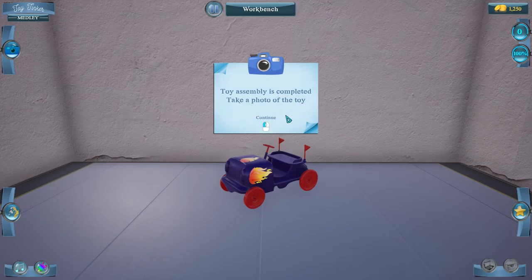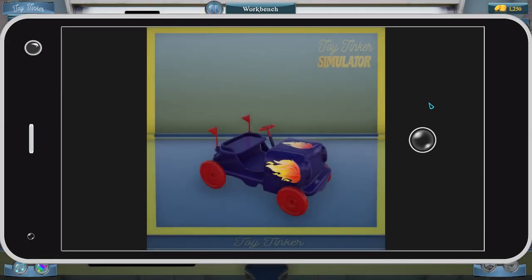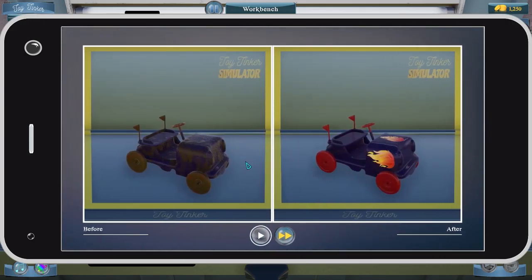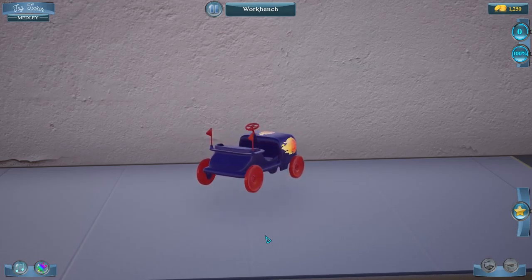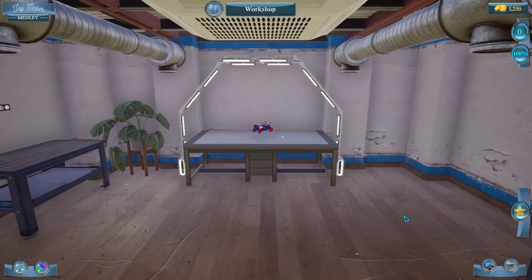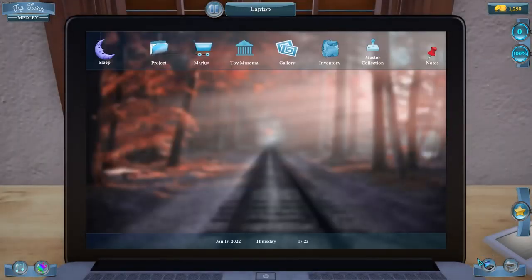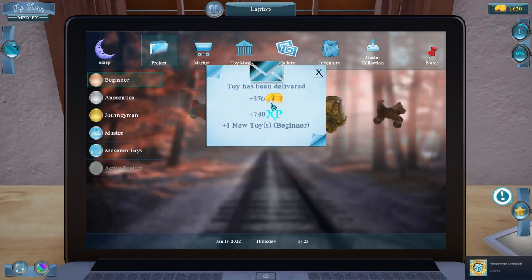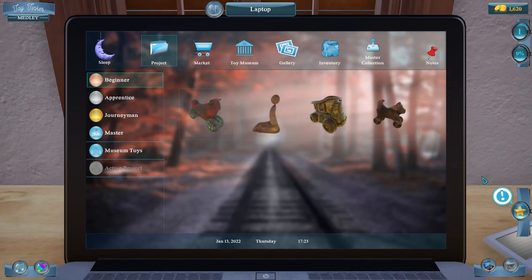Now we get a picture of the new toy — it'll show us the new toy versus the old dirty toy. That's pretty cool. You can also play this with music. Just a little slideshow. So now to finish the job, we click back on our laptop, then project, active project, and deliver. That will give us our money and our bonus. Toy has been delivered — 370 coins, 740 XP. Plus one new toy in the beginners. We are now at level one.